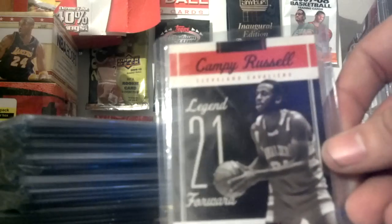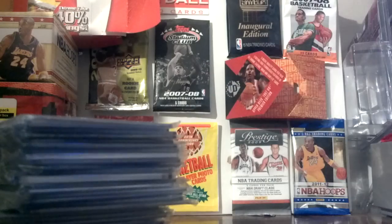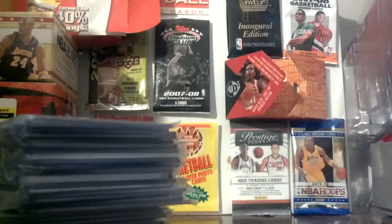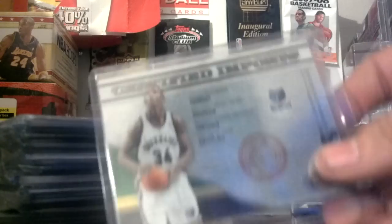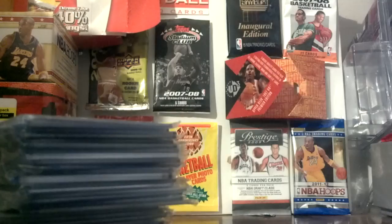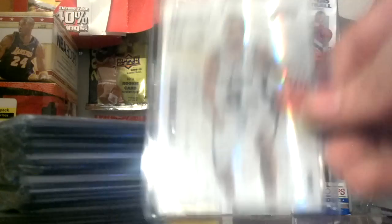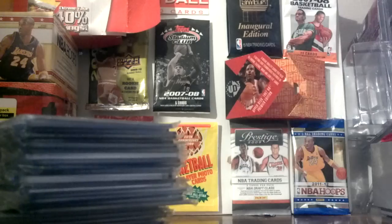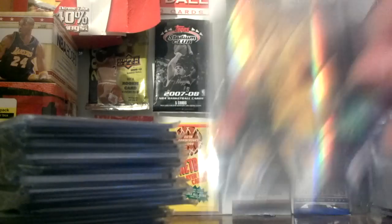Insert of Campy Russell — those are the retirement cards. Artis Gilmore, really nice. Charles D. Smith. Tim Duncan All-Star. Hasheem Thabeet, Ricky Insert. David West Silver, out of 99. Tony Parker, really nice — he's doing really well, except he just went down for an injury. Really nice. MJ. Tim Duncan, Ricky — really nice.